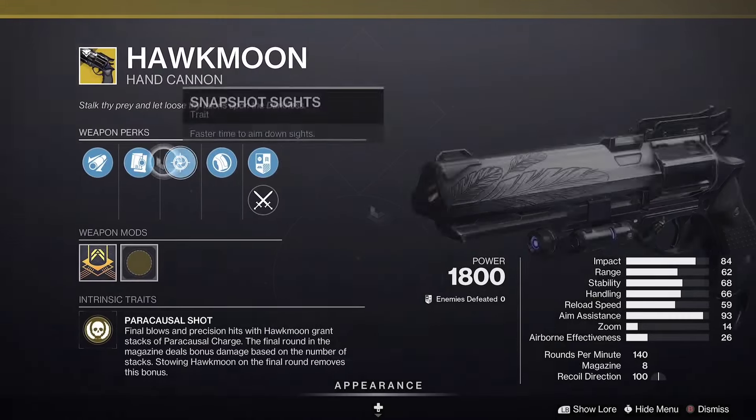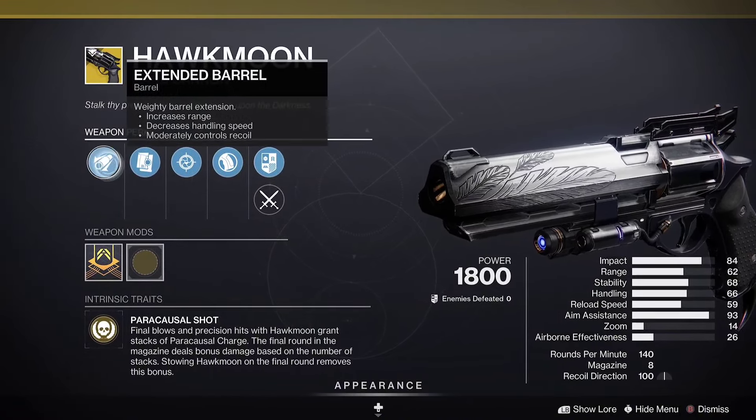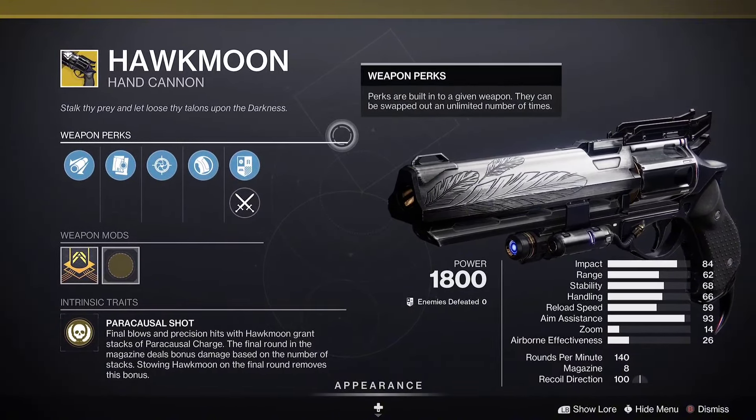For Hawk Moon we have Snapshot Sights, Alloy Mag, and Extended Barrel — it's not the greatest PvP roll, but if you don't have Hawk Moon I'd definitely pick it up.